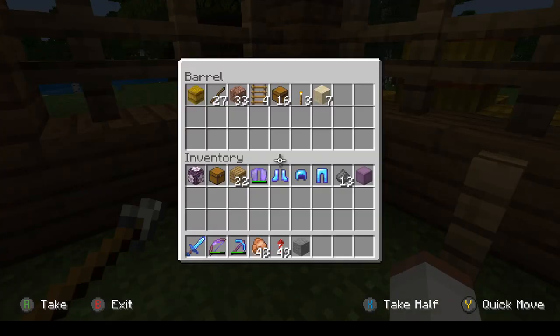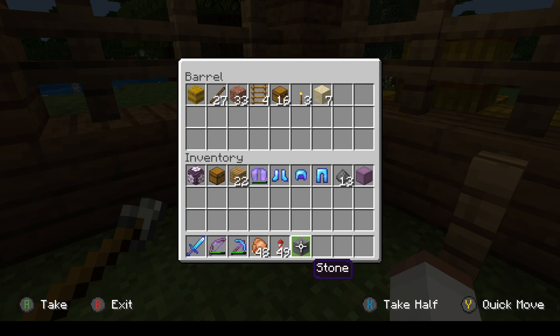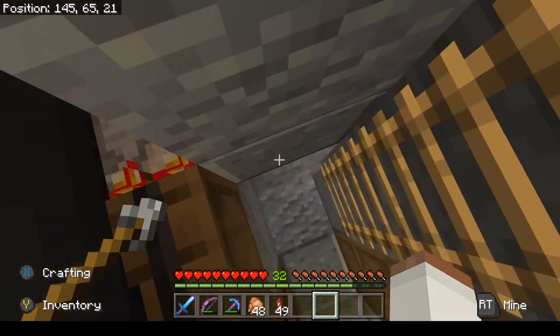You take this barrel here — it's a very unassuming barrel. It has random items in it, but as soon as you add a specific item — for me it's a piece of stone, but you can make it any other item that you want, that you have a lot of. You can have it be a piece of paper that you've named, whatever you want. As soon as you throw that in, boom, your hidden entrance opens up.